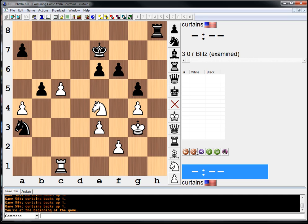If rook c3, b4 — and it's annoying, for sure. So the only other move that makes sense to me is knight to c3. He has multiple ways of dealing with it.